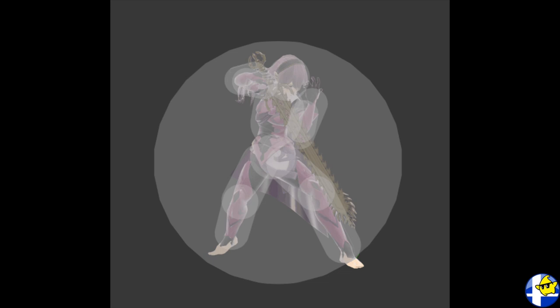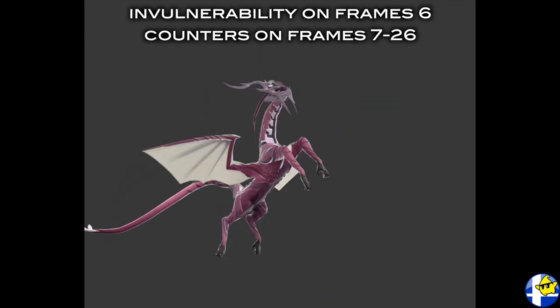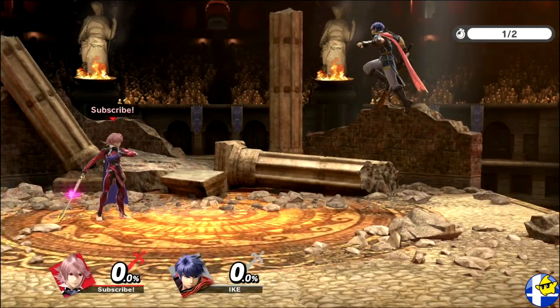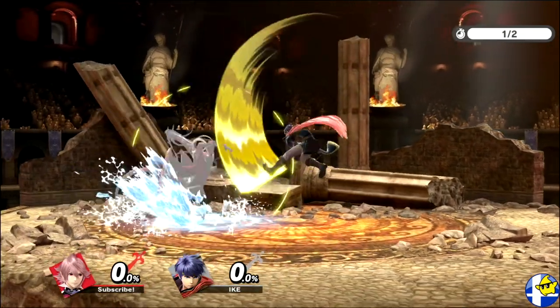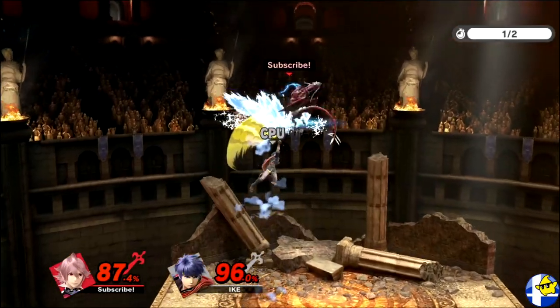Khorin's down special is Countersurge. This move grants invulnerability on frame 6 and counters during frames 7-26. When triggered, Khorin deals 20% extra damage to any nearby opponents and knocks them up and away, making this move extra deadly when triggered up high.